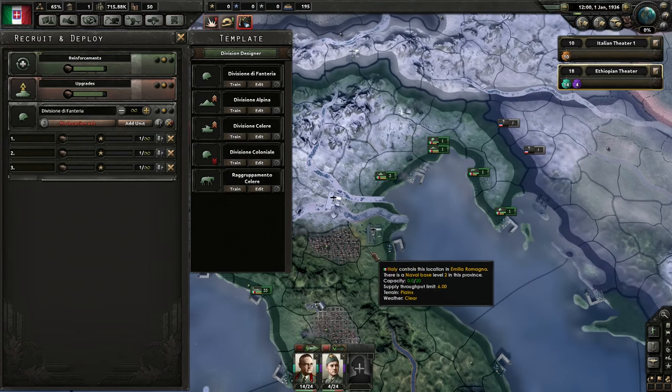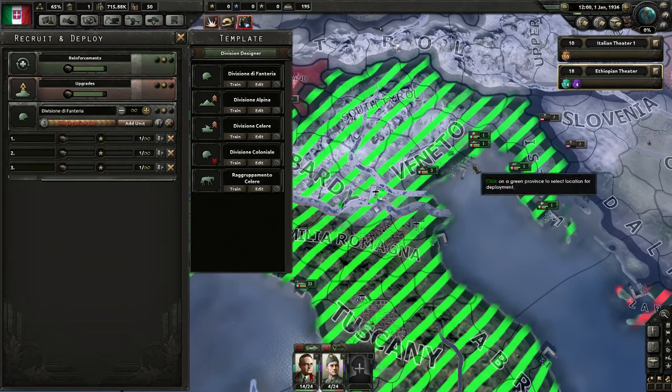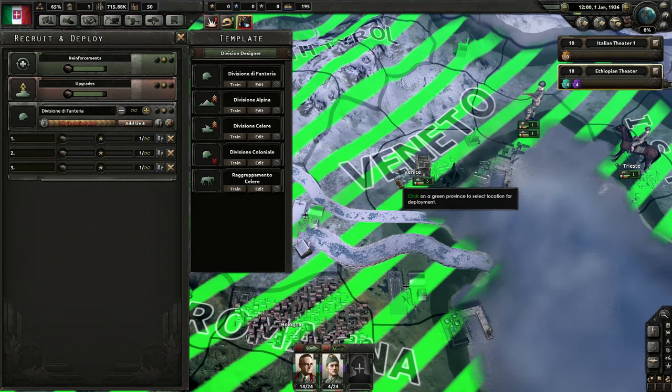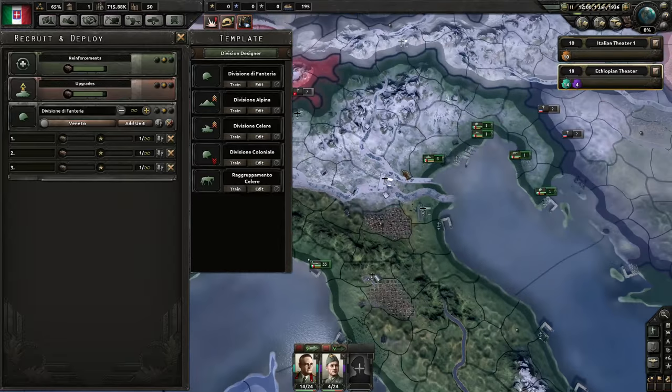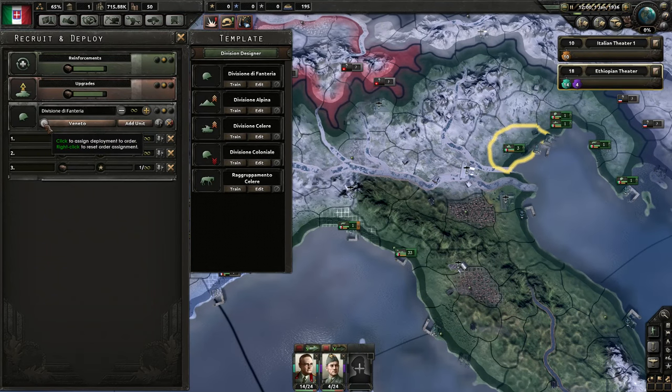By default, I'll tell them to deploy into Venice when they're done. This is just where they'll get deployed — I could manually deploy them in a few different ways, but we'll assign them a location. You can actually assign them to an actual front with the little icon too, which is quite handy. For now, I'm happy for them to just dump there.